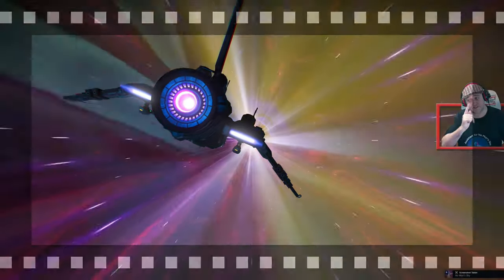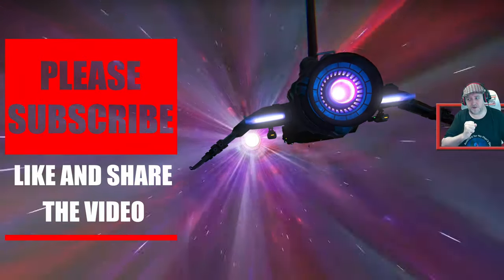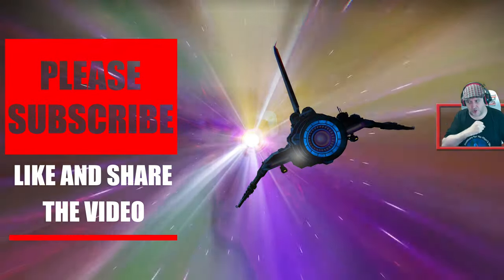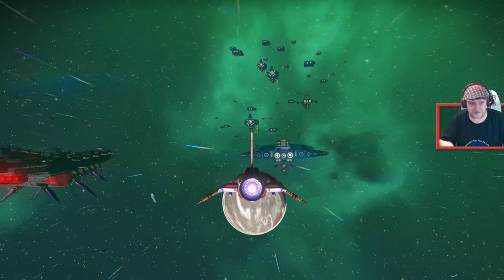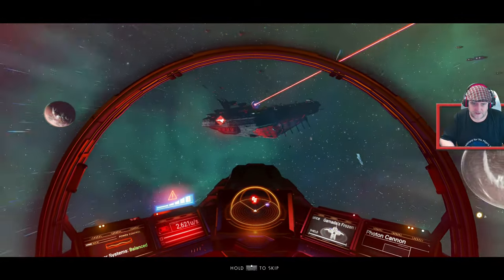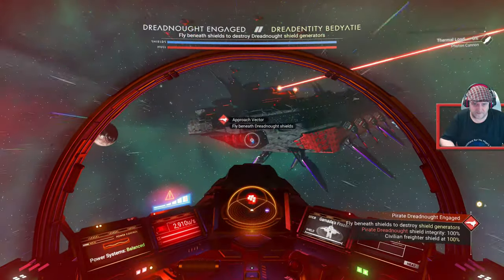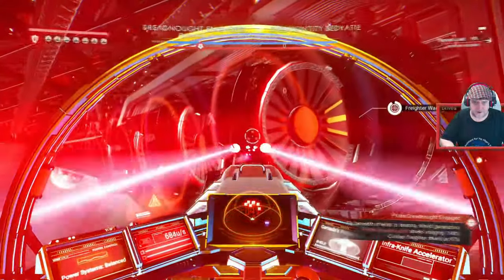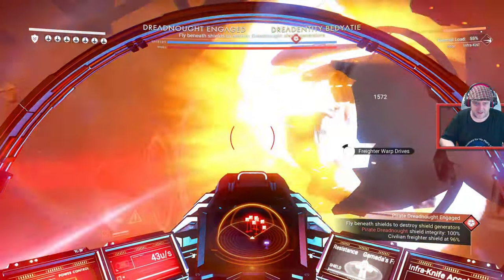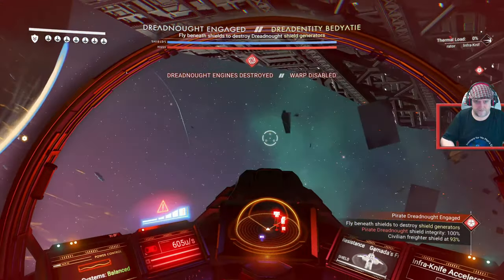Something I just realized - I was actually still in creative mode. I've put it back into normal mode now. Hopefully it knows I want to do combat. And hopefully it'll bring in one of these pirate dreadnoughts. There we go - that's what the problem was. Right, let's go get him. The first thing I do is I take out all the engines - let's do that quickly. You have to get through the shields first. Engines destroyed.